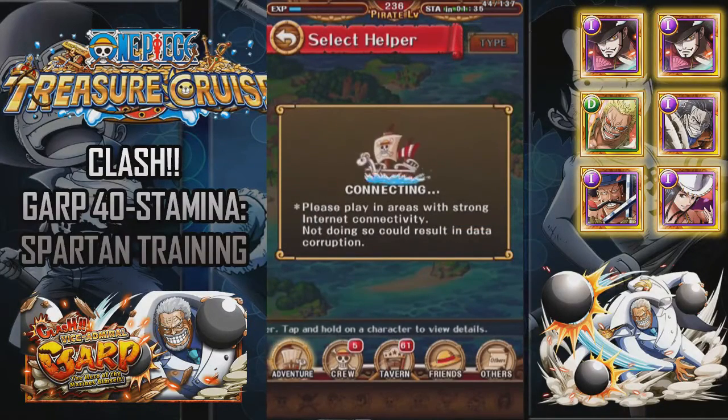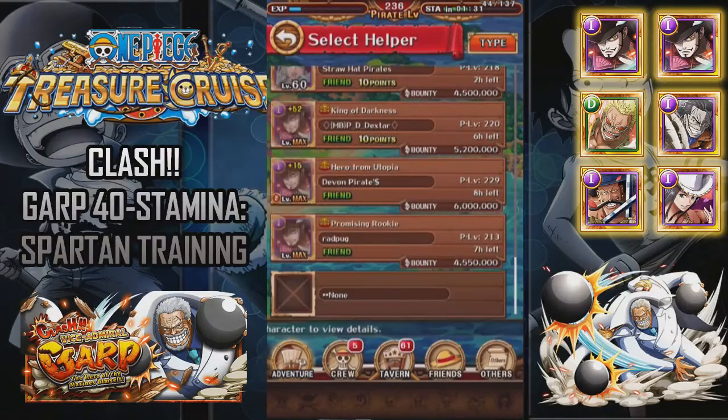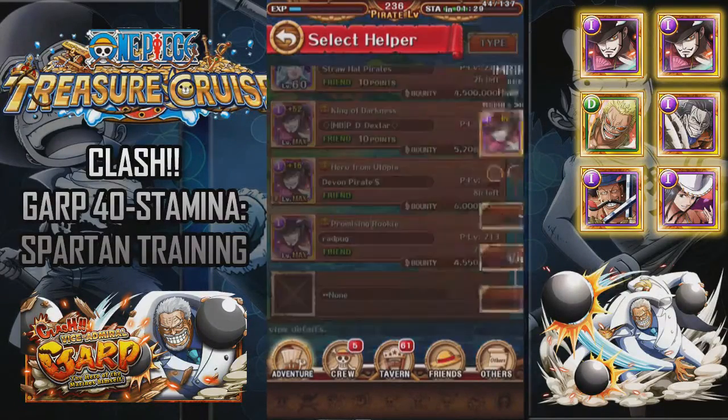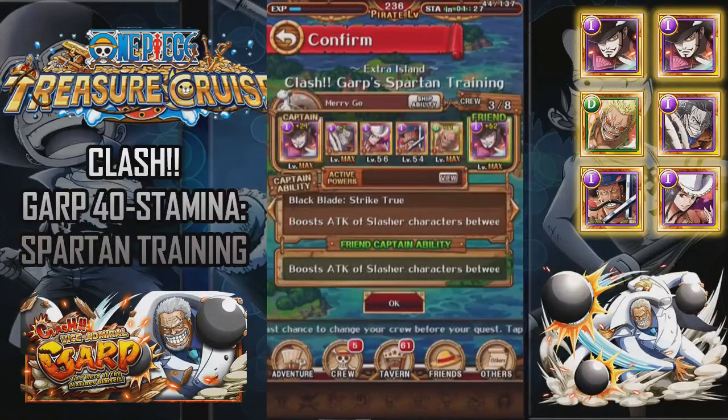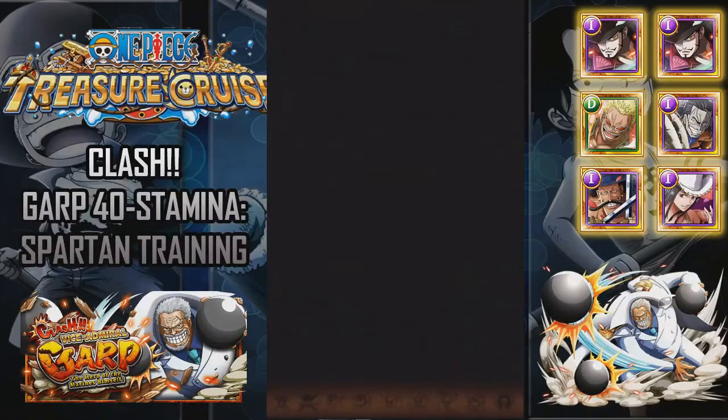You can swap Nico Robin out for Koza as well. I just went for Nico Robin because I know a lot of people would rather use her over any other booster. So yeah, this is the team I'm using. Pretty good team — I've beaten Garp with this. Basically all you're doing is stalling until you can get Mihawk and Doflamingo special.